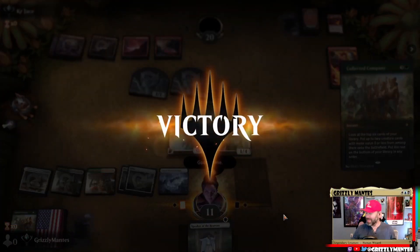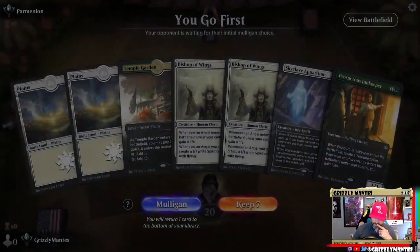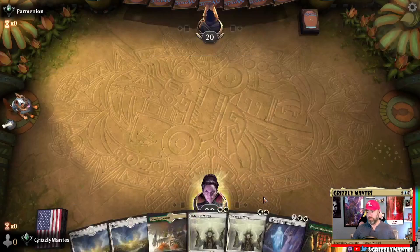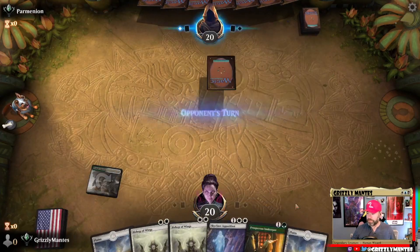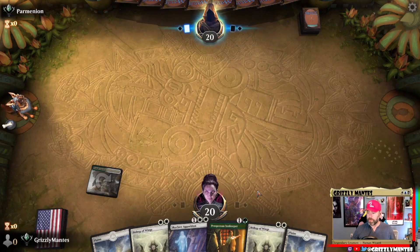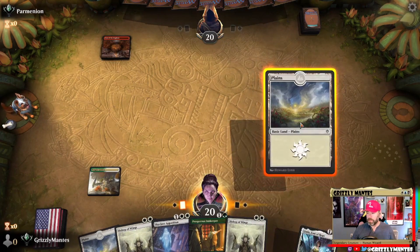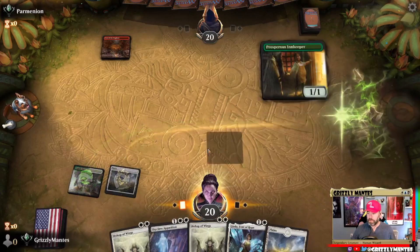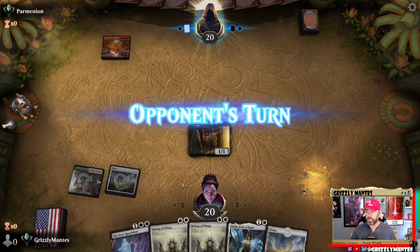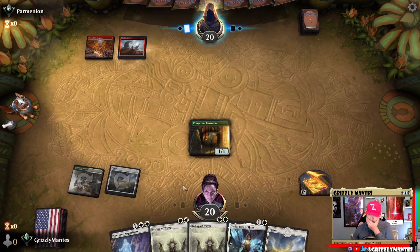I was not thinking we were going to win that one but hey, you never know. We don't have any angels but if we find them we're in good shape — depends what our opponent's got. Let's double-spell next turn. If we get these Bishop of Wings out, we'll be much better suited for this matchup.